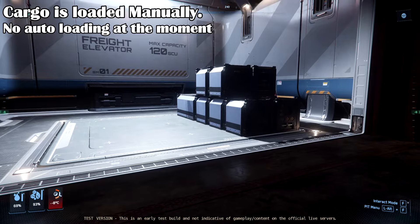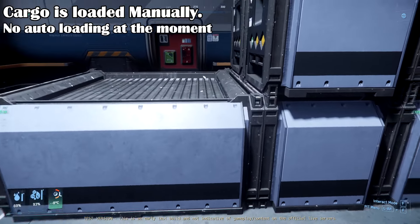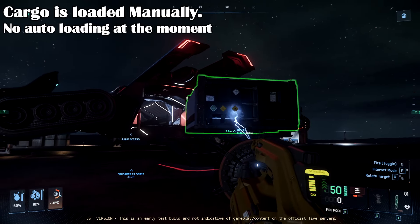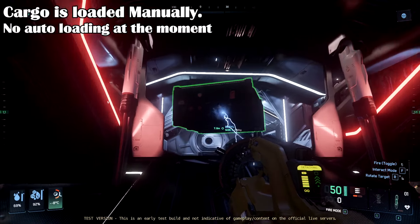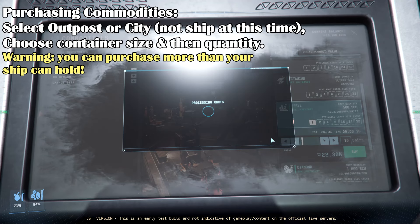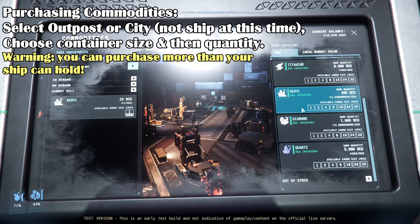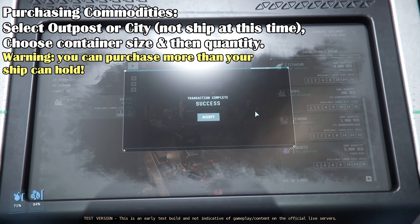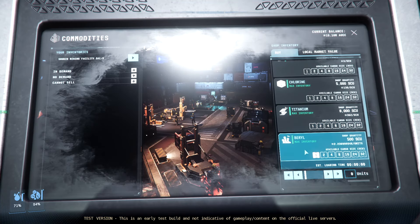Players can buy and sell cargo from outposts and TDD locations, but with a slight change — you will have to load or unload the cargo manually. In the near future you'll be able to get some automated loading on ships, but that feature isn't in the current 3.24 PTU patch, and it may take longer to load automatically than by hand. You can still go to an outpost and buy commodity items from the commodity screen, but you'll have to manually select the cargo mount and the container size — from 1 SCU to 32 SCU. To save time, take the largest containers your ship can carry. Be careful: the trading screens no longer prevent you from buying more cargo than your ship can carry, so you can easily buy too much and need multiple trips or friends to help.